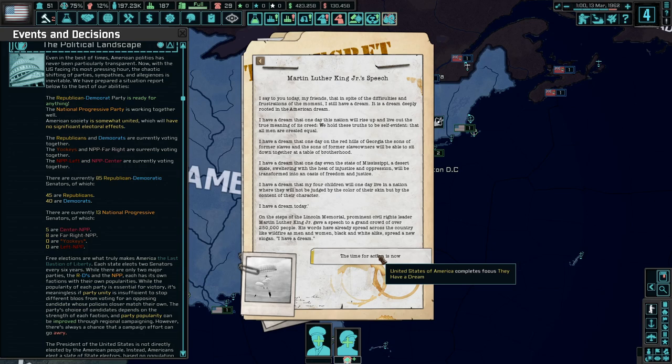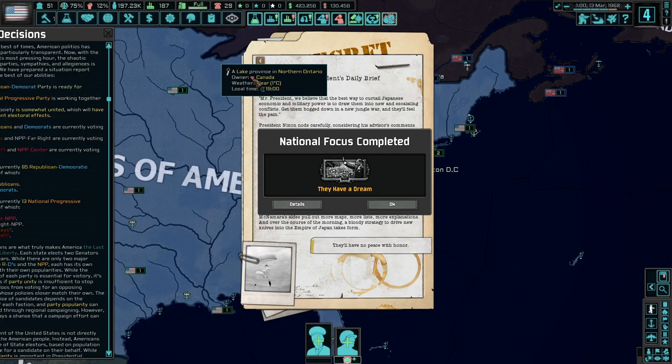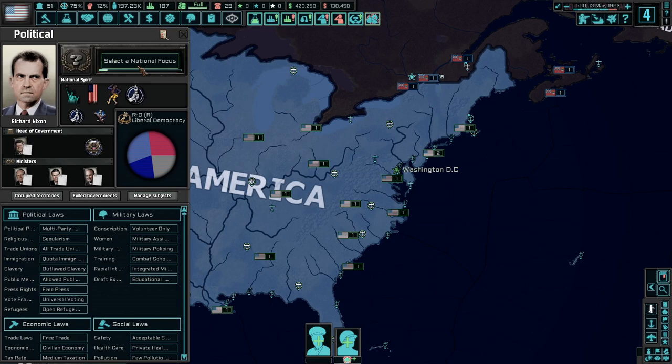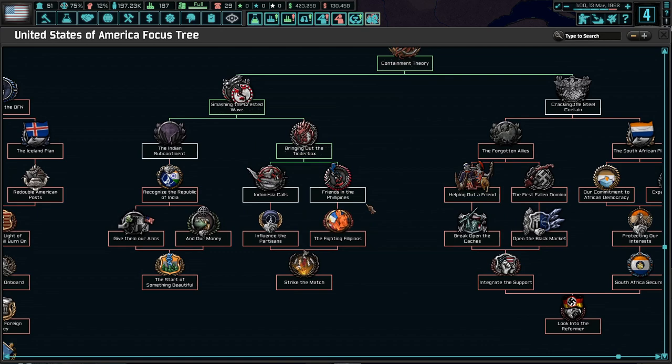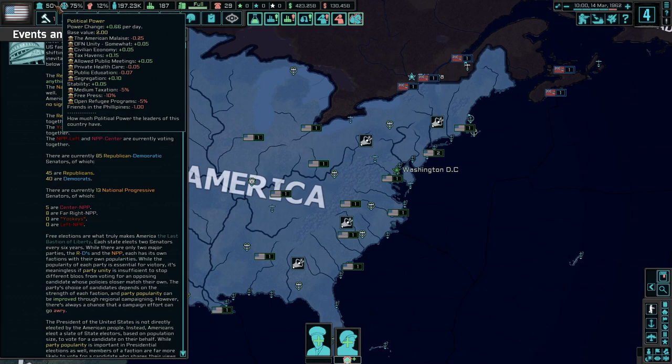Now we're getting Martin Luther King Jr.'s speech — his 'I Have a Dream' speech. I love the detail and the immersion into what's happening, and it's not just little blurbs either — it's long, detailed descriptions. We also get the president's daily brief with information about what's happening in the world. In our national focus, we're going down the 'Bring Out the Tinderbox' path — and we're going to 'Strike the Match,' causing some conflict in Southeast Asia.